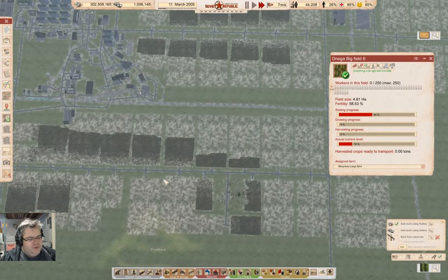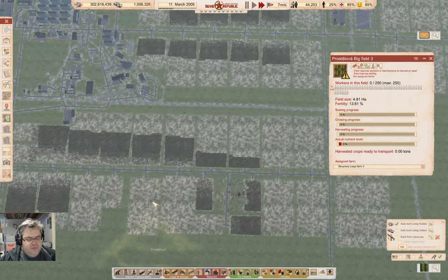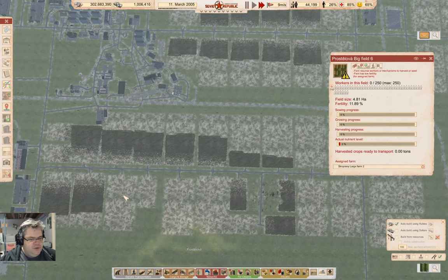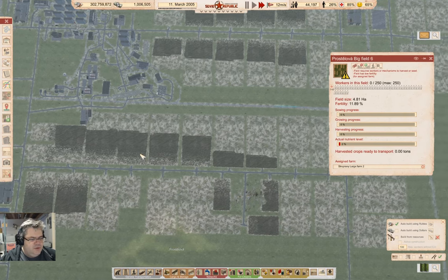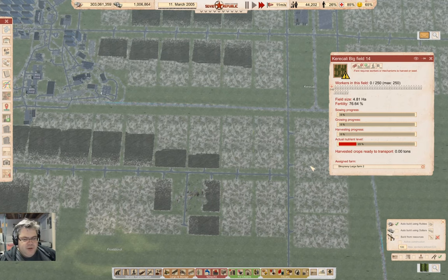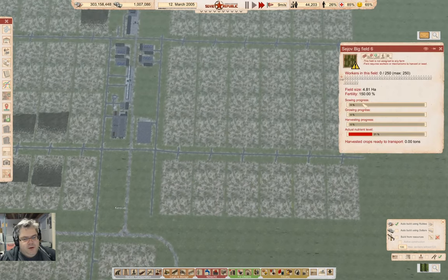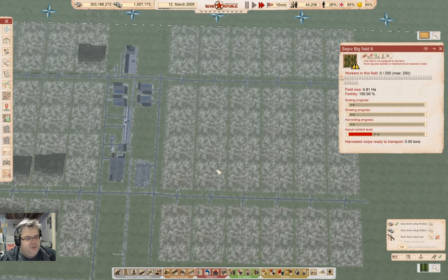All of these should be fertility 12, fertility 13. These are low because I was doing the landscaping. These will all be fertile. Up here, 150%.